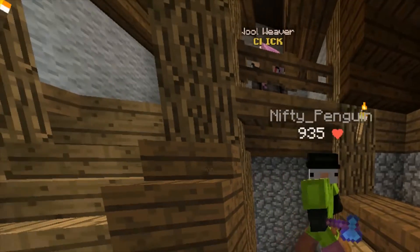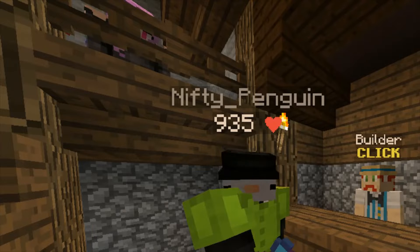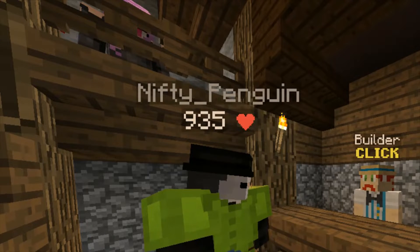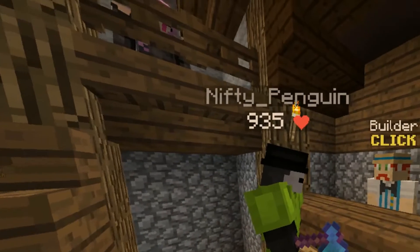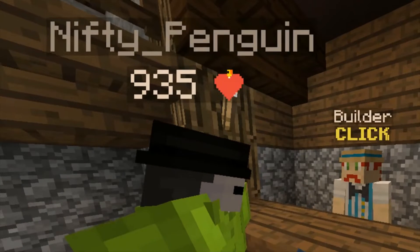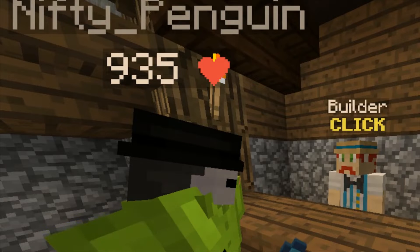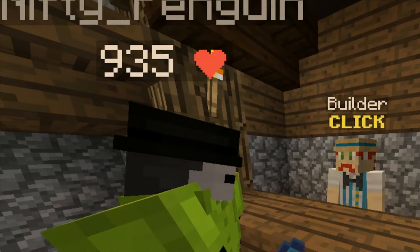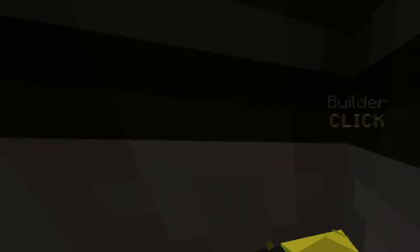The second best method on our list has got to be ice farming — well, not really farming. If you go to the build menu you can go into classic builder, the armor stand area. There's packed ice, and if you buy up all the packed ice you can sell it to the guy at the bazaar.